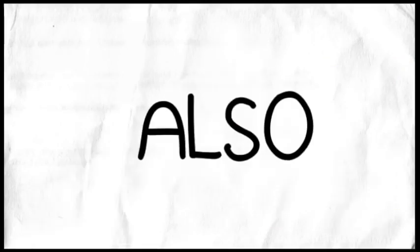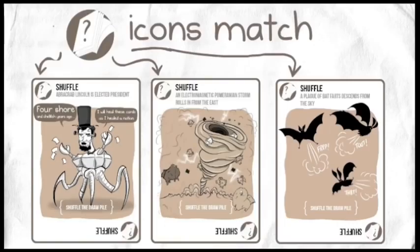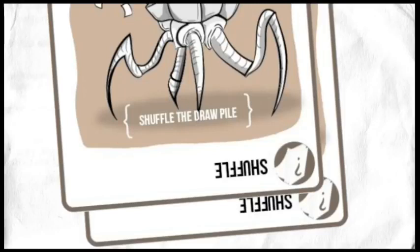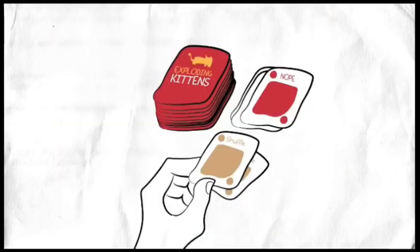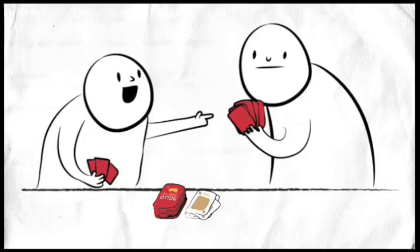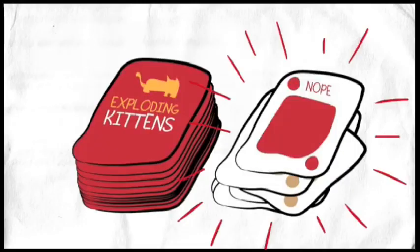Keep in mind that you can form two or three of a kind with any card, even action cards, as long as the icons in the upper left match. Suppose you have a pair of Shuffles — instead of playing these actions to shuffle the deck, you could play them as a pair and steal a card from another player. Also, if the person you're stealing from has a Nope card, they can always block your thievery by playing it.